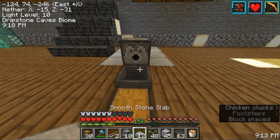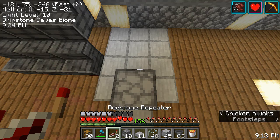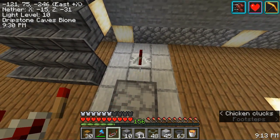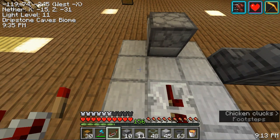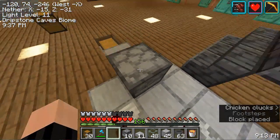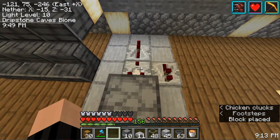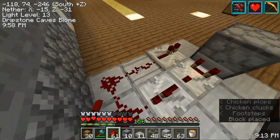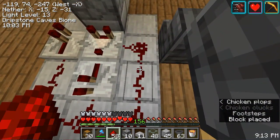This is where the chickens will spawn and lay eggs. The eggs will come out of there and we put a half slab to give the baby chickens something to stand on. We have two repeaters: one that goes there and one that goes diagonal to it in the opposite direction.